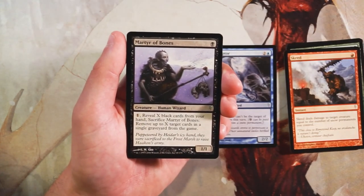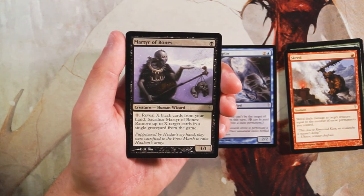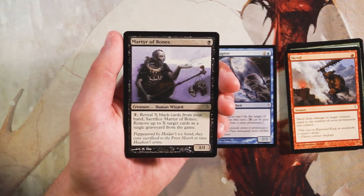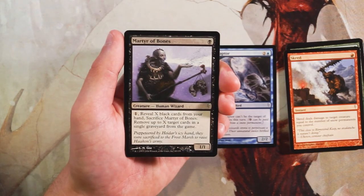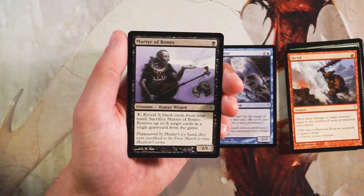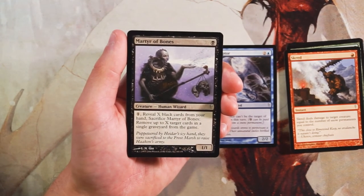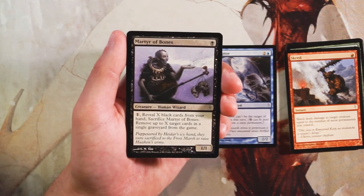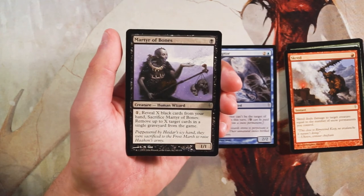Martyr of Bones is a 1/1 for one black. You can pay one, reveal X black cards from your hand, and sacrifice it to remove up to X target cards in a single graveyard from the game. Graveyard hate cards like this are much better in constructed than limited — in limited, most decks aren't focused on the graveyard, so this doesn't do much. Not a fan at all, though it could come out of the sideboard if you're facing graveyard shenanigans.